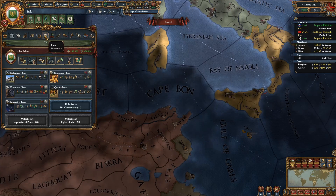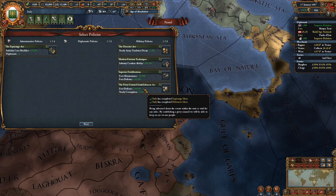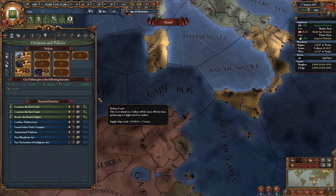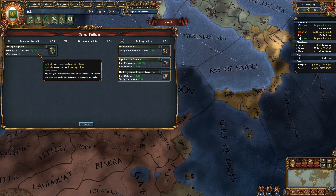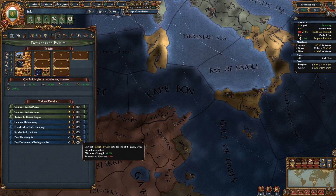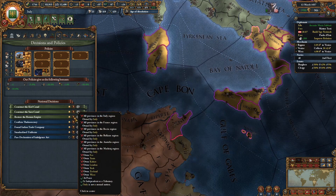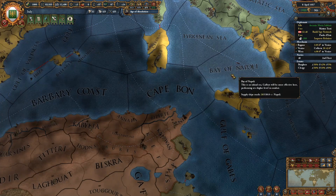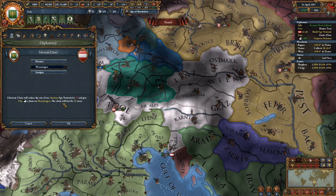Unlock new policies — let's check. Which one should we get? This is a good one, this is also a good one. Do they already cost points? They do. Don't really need that one, just gonna keep it like this. Blasphemy act — missionary stronger. Instruct the Kiel Canal, the Suez Canal, or restore the Holy Roman Empire. I don't think I'm that good — I know I'm not that good, so that's not going to happen.